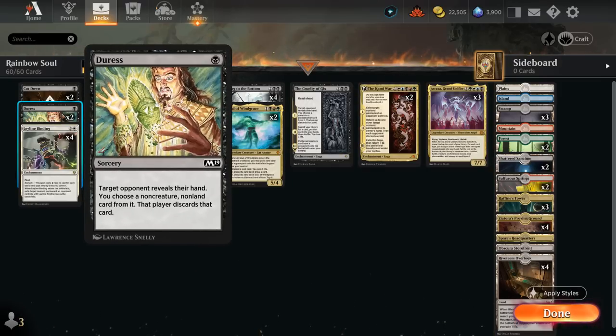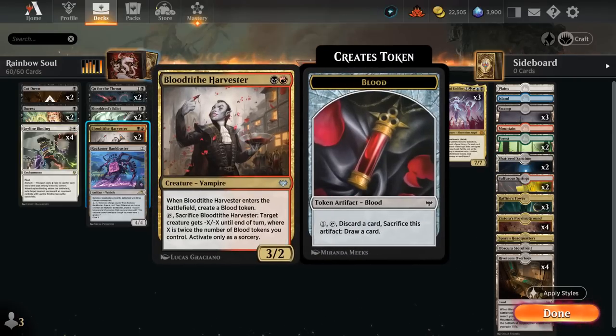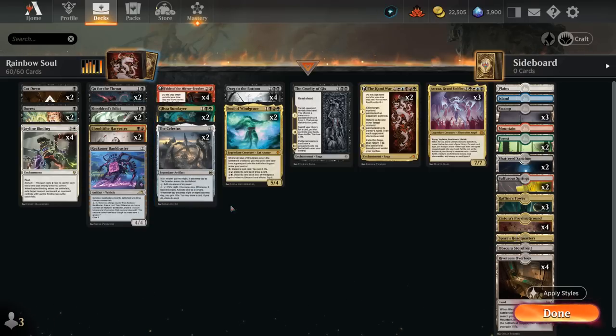Duress can be dead in certain matchups like Blue-White Soldiers, but if we know we're up against Soldiers we can just discard it to a second chapter from Fable or maybe a blood token from Harvester. We can also cast some of these one mana spells after casting a turn three Celestus, which can work out nicely. So that's our deck — now let's jump into some games and see how the deck does.